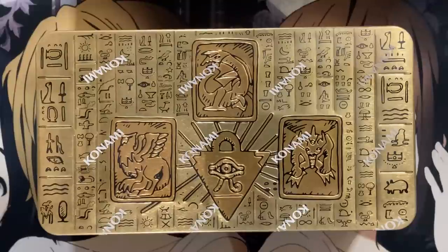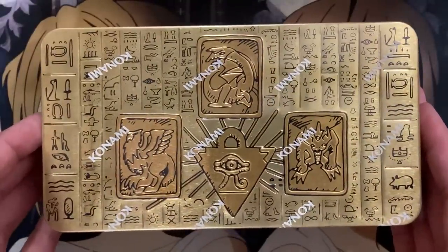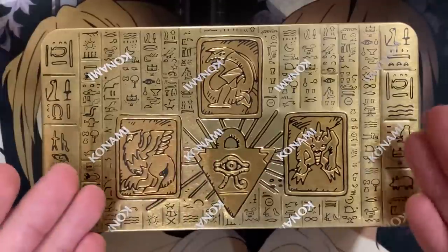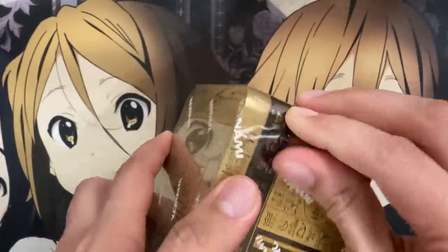This tin gave us a ton of good reprints, including ones between the sets of Blazing Vortex all the way up to Burst of Destiny. Cards like Pot of Prosperity, Forbidden Droplet, Ash Blossom — a ton of good staples are in this tin. If you're looking to pick this up just to get some of the harder-to-get ones, Pot of Prosperity was definitely a difficult one to get and now hopefully a little more readily available. This is also the final piece to the hieroglyph, with the Egyptian gods being the final top piece. I love the art on this one, especially showing all three Egyptian gods — more of an ancient art style. But without further ado, let's go ahead and get started with the actual opening.